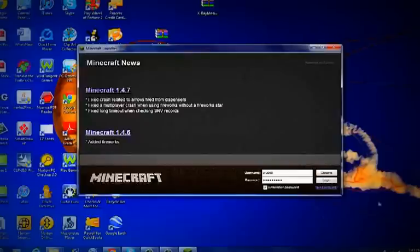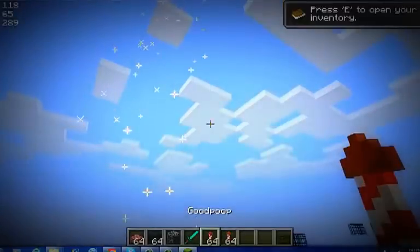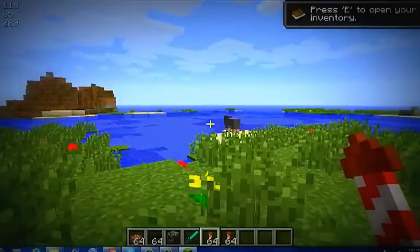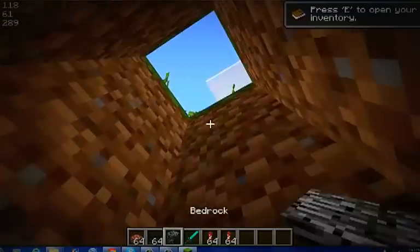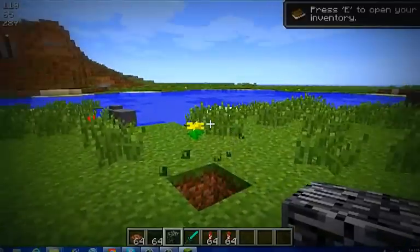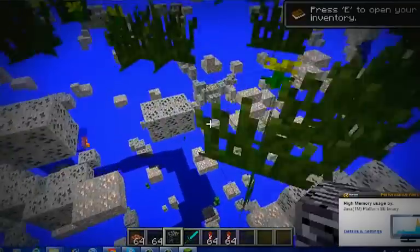Open Minecraft, login. Do a single player world. As you can see at the top left corner of my screen, it's the coordinates. Hit C to turn them off and on. The main need for this download is X-Ray, which, as you can see, is working.